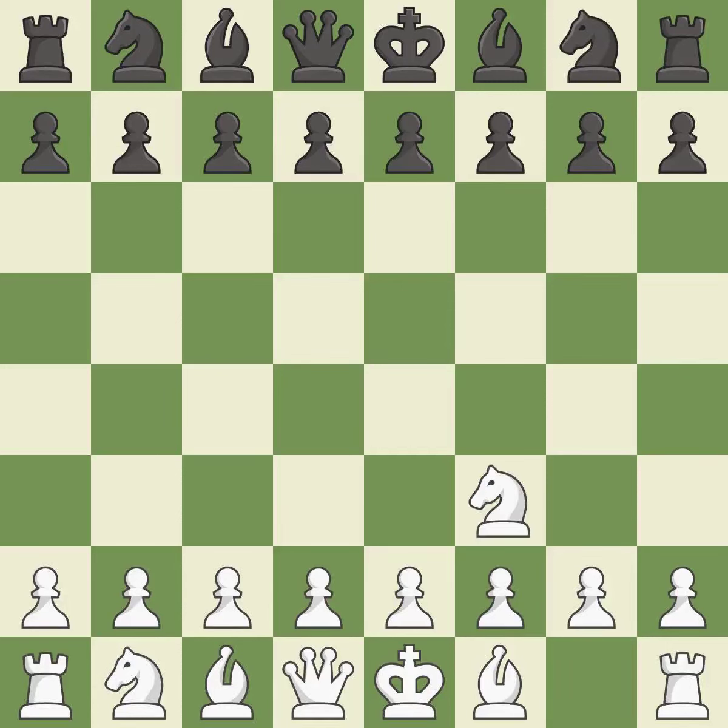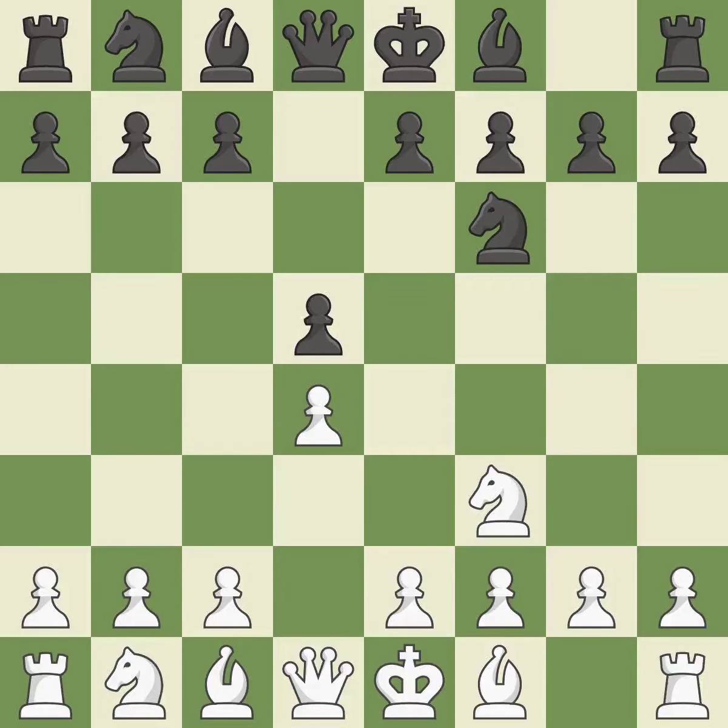The Reti is a less common but flexible opening that controls the center with the knight before committing a pawn. d5 occupies the center and controls the e4 and c4 squares. The d4 square controls the e5 and c5 squares and establishes a solid center. This develops a knight from its starting square, activating it. The dark-squared bishop becomes active on a diagonal with influence over the center after Bf4.